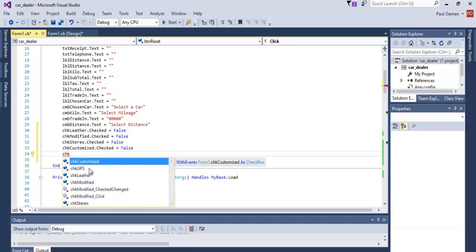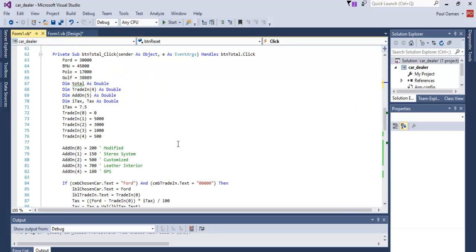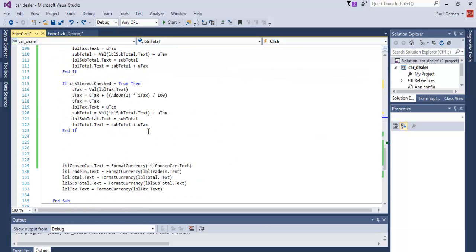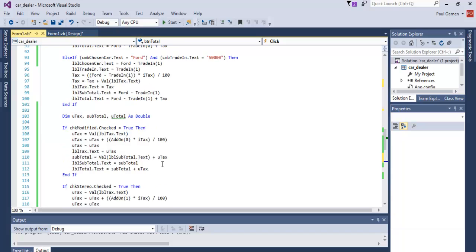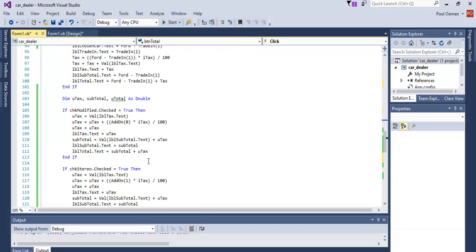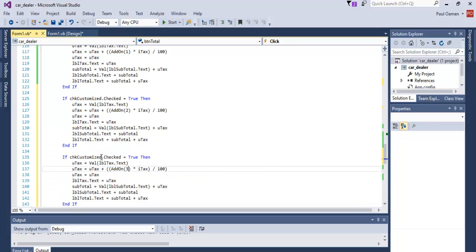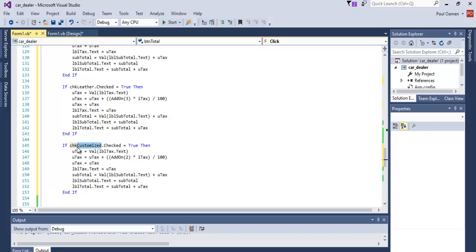So hk gps — all of those are taken care of. Let's repeat the same thing for the rest: copy that, paste that in there. The next one will be customize, change this to customize — this would be two. This will be three for later seats, later interior, and finally this would be GPS. In here it will be four.